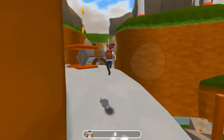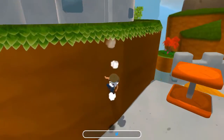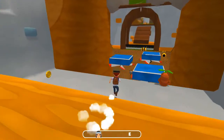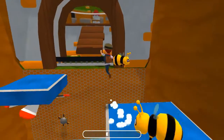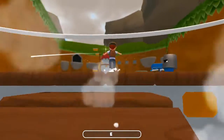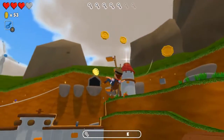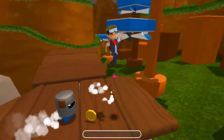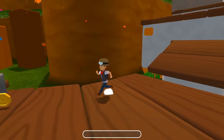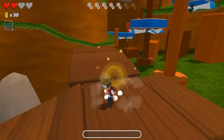Those are some spikes — of course you don't want to touch those. You do have four hearts, so you can get hit four times. Sometimes when you defeat enemies they'll drop hearts. You can get hit again when you're still invincible and it'll still bump you around, but you won't lose a heart when that happens.